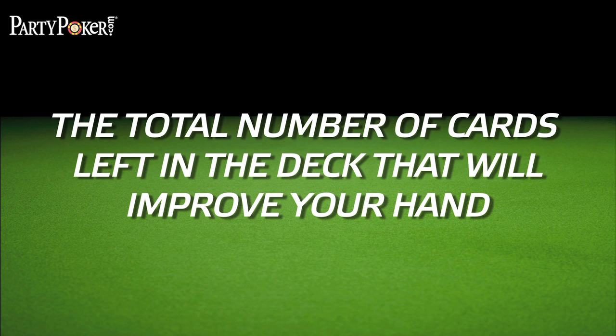We have more outs than just the flush, but for now let's concentrate on the flush making our hand the winner. To complete the flush, any one of the remaining nine hearts will have to come on the turn or on the river. Therefore, we have nine outs. Remember this definition of outs: the total number of cards that will improve your hand after all five cards of the board are dealt.